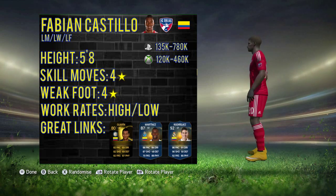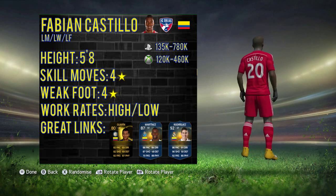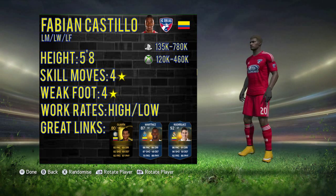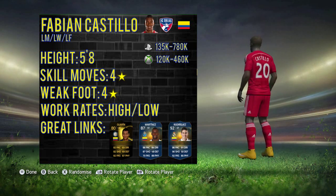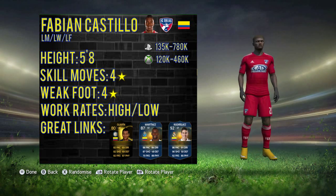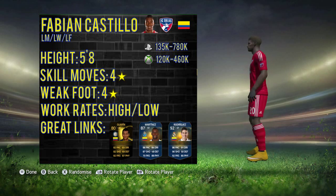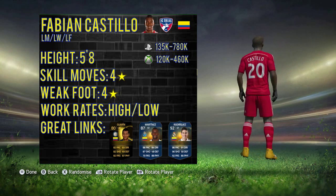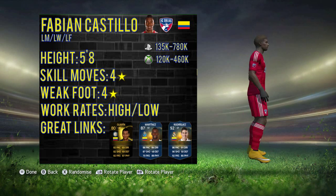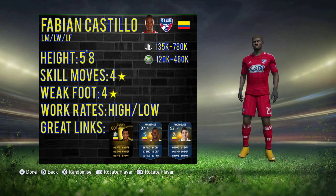Welcome to a brand new MLS Team of the Season player review. Today we're looking at the Colombian and FC Dallas star Fabian Castillo, who plays on the left-hand side of midfield. He stands at five foot eight with four-star skill moves, four-star weak foot, and high/low work rates which are absolutely perfect for a left winger. He's got great links outside of the MLS, including Freddy Guarín and Inter's Jackson Martinez Team of the Season, or potentially even his Atletico Madrid card.